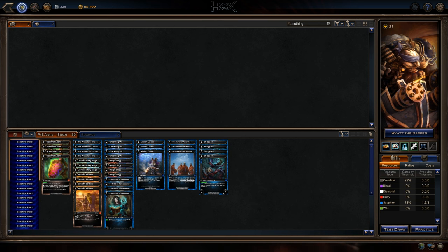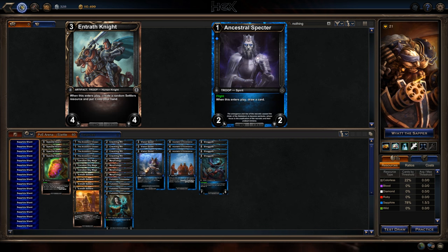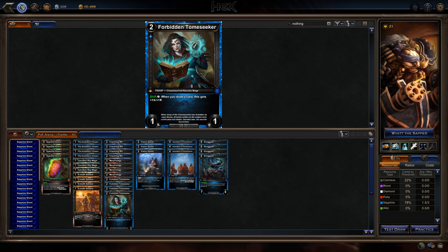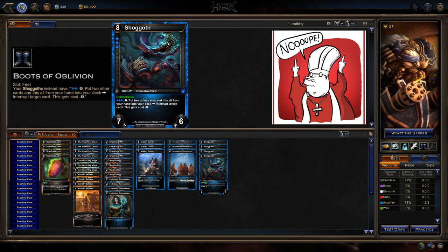This deck can win in a multitude of ways, like producing scores of Entrath Knights or Ancestral Specters, growing a huge Forbidden Tome Seeker, or popping a surprise Incantation of Ascendance — all with a big bad Shoggoth ready to be the Pope of Nope if your opponent tries to tear down your Mountain of Madness.